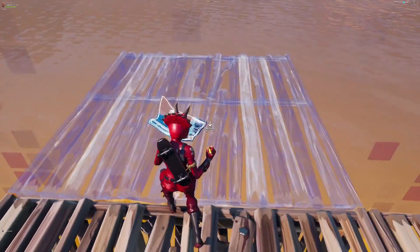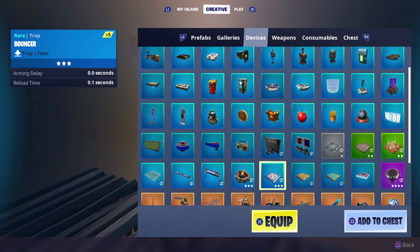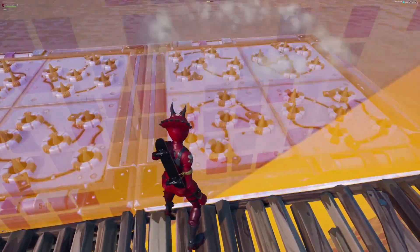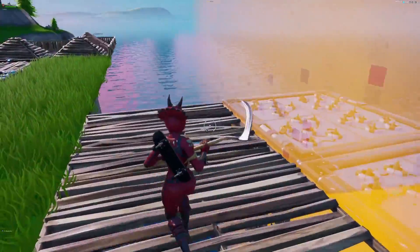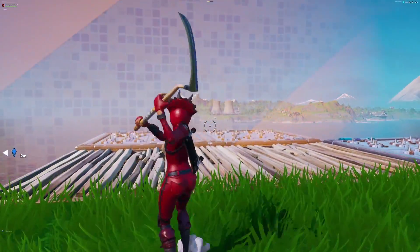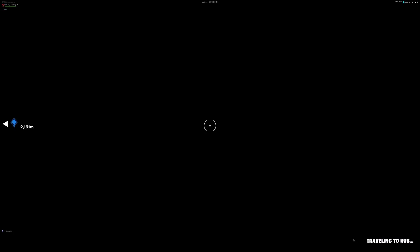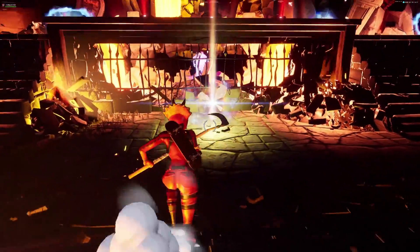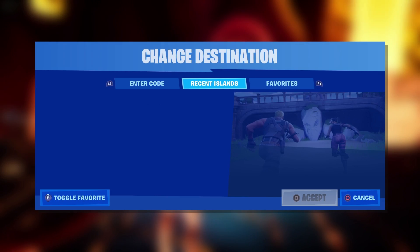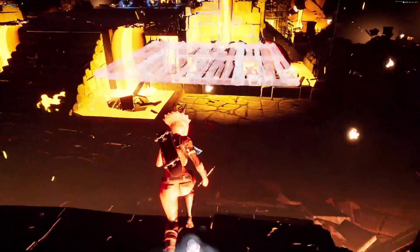Once you enter your island, go to the edge and build something just outside — traps, a campfire, anything. This helps make sure you don't mess up the glitch, though it's not strictly necessary. Also place a marker on your map on your island just to be safe. Then go back to the hub and enter the island code — I'll put it in the description. The island is called Mythic Fish, made by Retaliate, and shoutout to him.